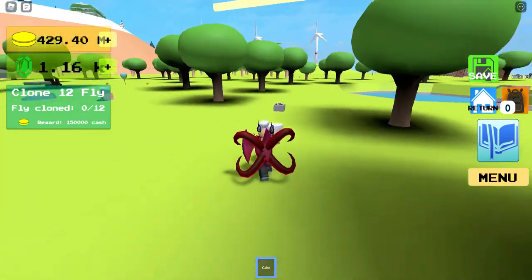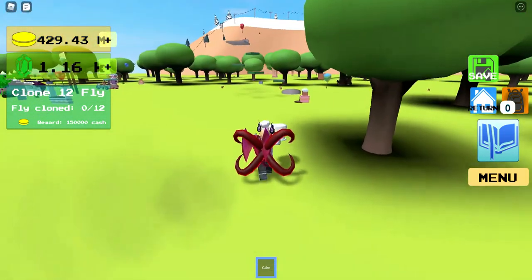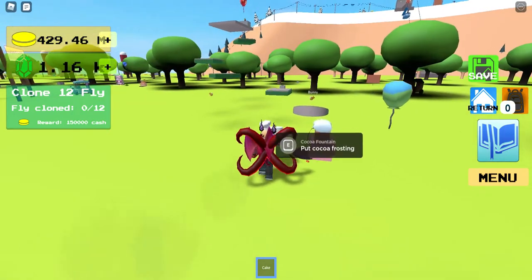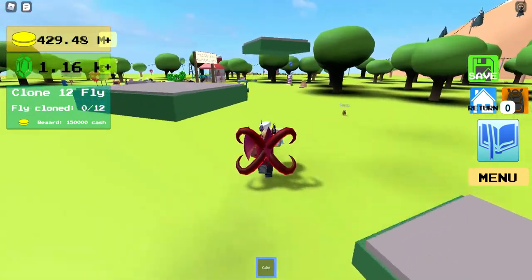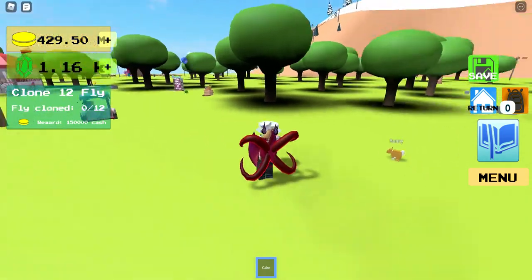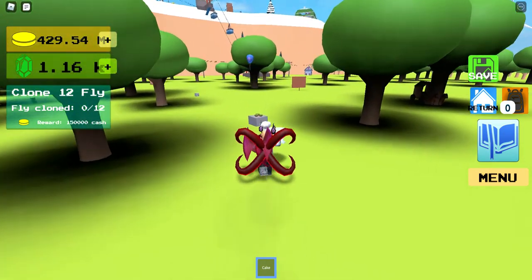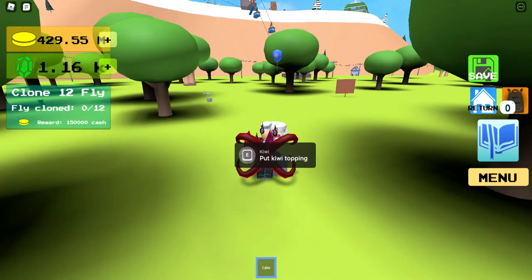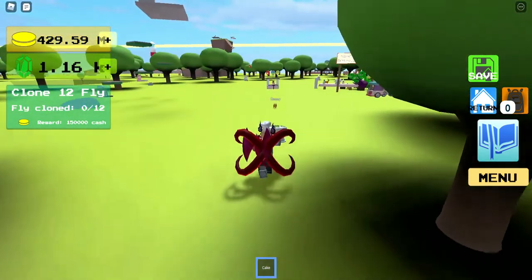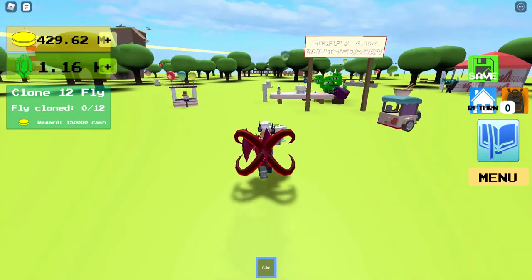Now I'm going to show you some of the other toppings and icings. As you can see, there's a blueberry topping over there, a chocolate topping up there, and another topping which we'll probably get to later. Over there you can see a caramel icing, and here we have the kiwi topping which we have to put on ours. There are probably some more scattered around the map, likely around the balloons that you can see.